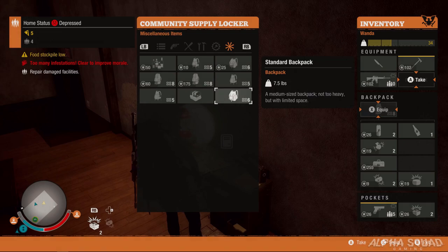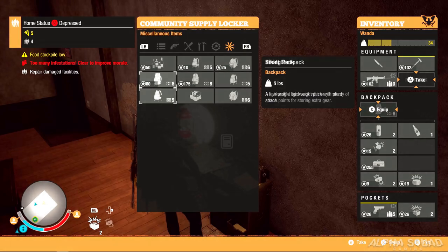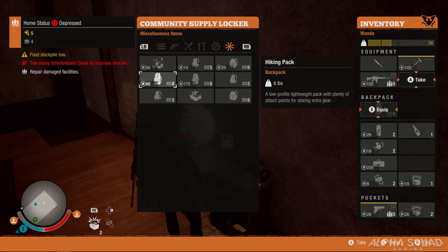Here we're going to go over a few different backpack sizes. The standard backpack is 7.5 pounds — it's a medium-sized backpack, not too heavy but with limited space, and it has six inventory slots. The small backpack is only four pounds — a lightweight backpack with very limited space and only five inventory slots. All of this ties back to your weight: depending on how much your backpack weighs and all the items you put in it, that determines how fast your stamina goes down.